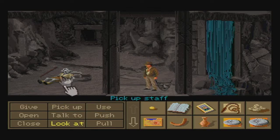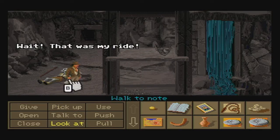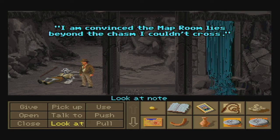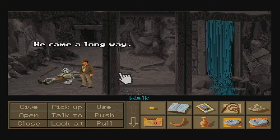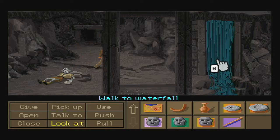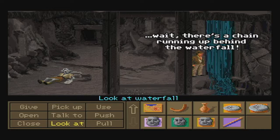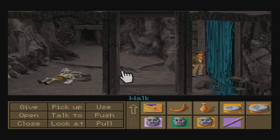Now that you're down here, you want to go look at the note that you're going to find right here. Be sure to pick up his staff before you leave. Then return to the waterfall on the right-hand side of the area and look at it. There's a chain running up behind the waterfall — it must be holding the elevator's counterweight. That's certainly useful information.